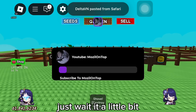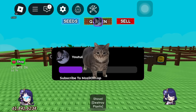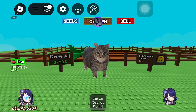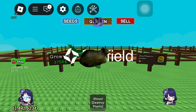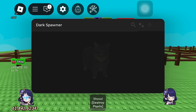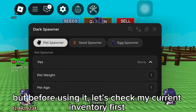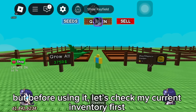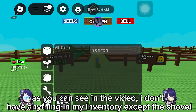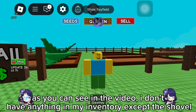Just waited a little bit. Here it is. But before using it, let's check my current inventory first. As you can see in the video, I don't have anything in my inventory except the shovel.